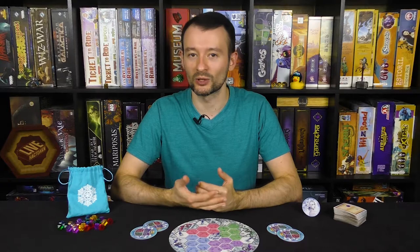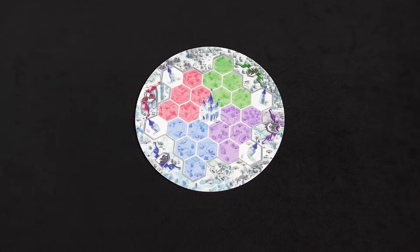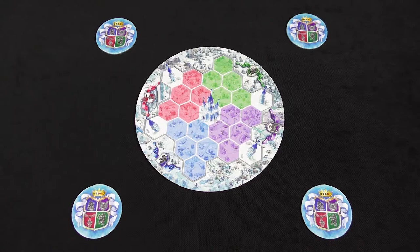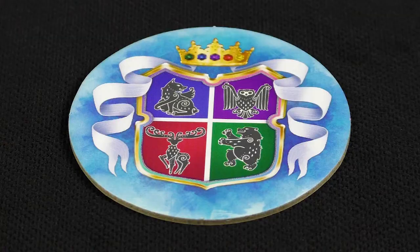Setup varies a little bit depending on the number of players. But for this example, we will show you a four-player setup. Place the Queendom Map Board in the center of the table. Then place one Crystal Holder tile between each pair of players so that each player has one tile to their right and left. Next, put all the crystals in the bag and take and place four of them on each Crystal Holder tile.